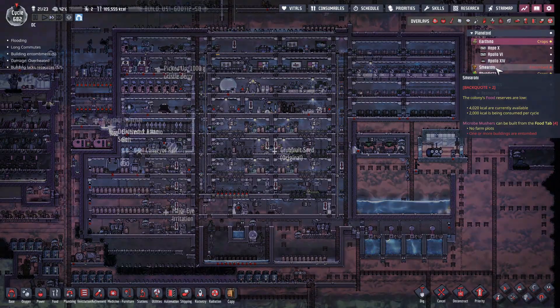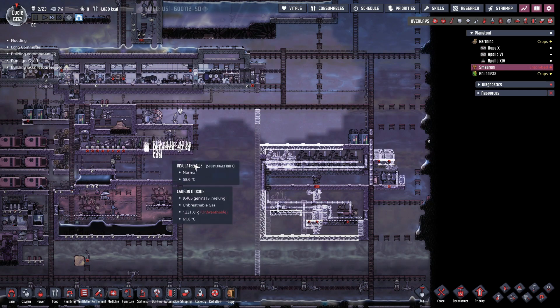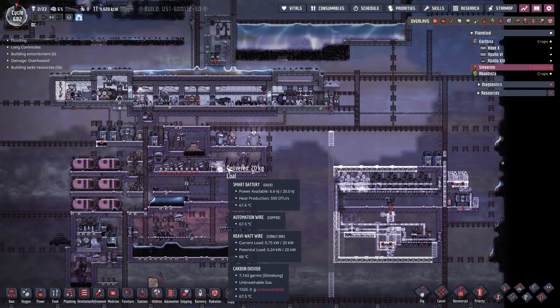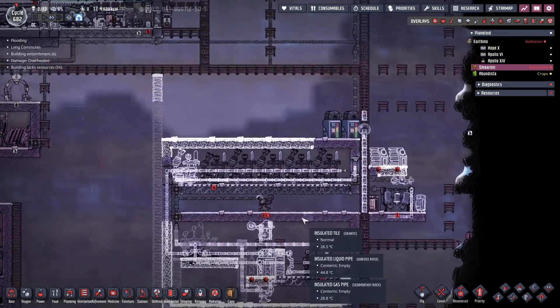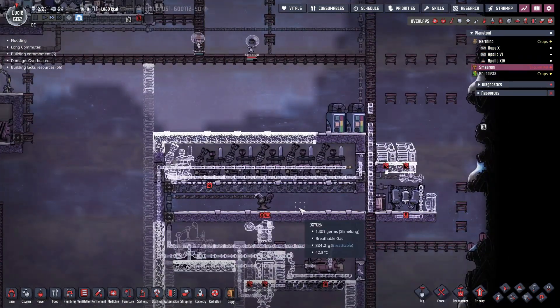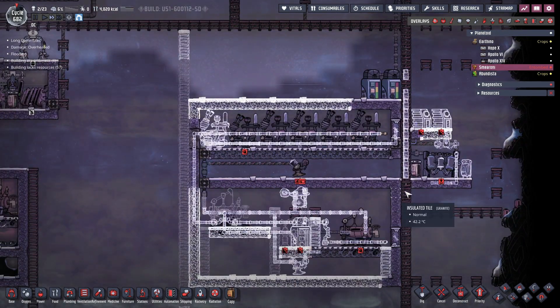Okay, let's check some mirroni and make sure we've got food coming in. We've got enough - it's barely coming in, but it's enough. You guys are working on this - don't quite have all of this finished. This will be able to get to the outside.